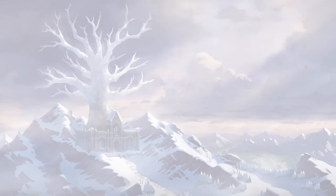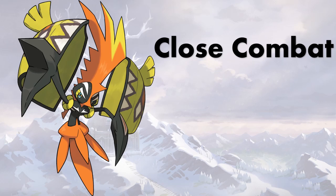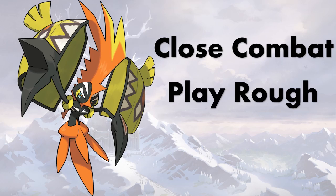Coming in at number two is Tapu Koko. The big problem with Tapu Koko in Generation 7 — keep in mind it was already one of the best Pokemon — was that physical Koko sets were lackluster. It had to run Wild Charge, not a great move, and had no physical fairy moves, only really getting Brave Bird. Now it got Close Combat to break through steel types. No longer will Ferrothorn wall you. It also got Play Rough, which is so needed, and these two moves together may make physical Tapu Koko the new best Koko set.